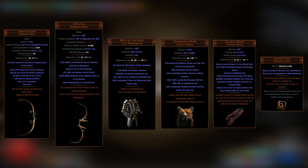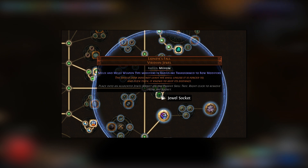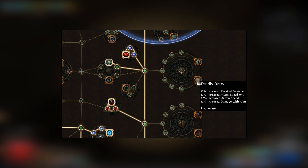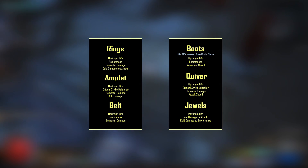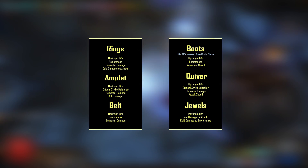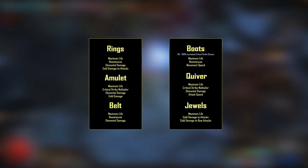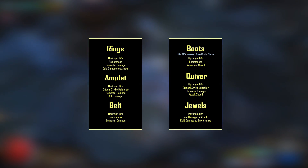I use a Lioneye's Fall jewel which turns melee modifiers into bow modifiers. Just like you can see on the screen right now, I place that in a position to take advantage of the claw nodes inside the jewel proximity. If you don't want to spend the currency on that jewel then go for the Deadly Draw notable just below instead. For rares, these are the stats that you're looking for — basically you want life and resistance on all of your items. Even though I usually prefer to squeeze out as much damage as possible on rings and amulet, this time I decided to prioritize resistance since I use so few rare items.